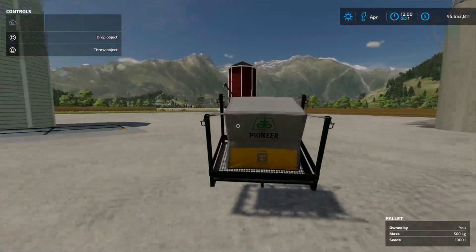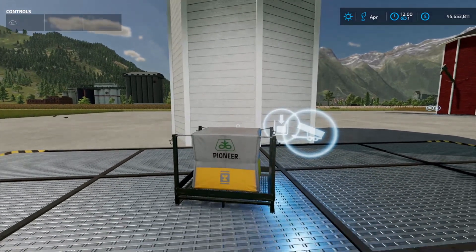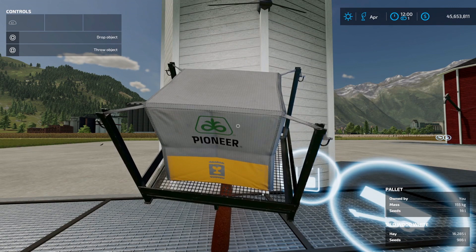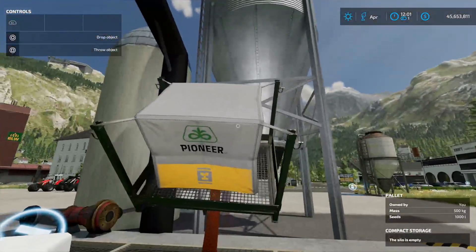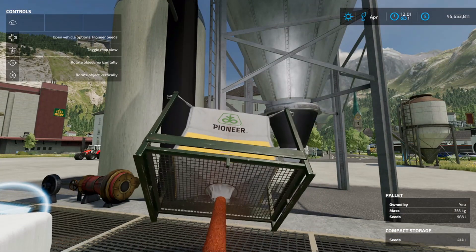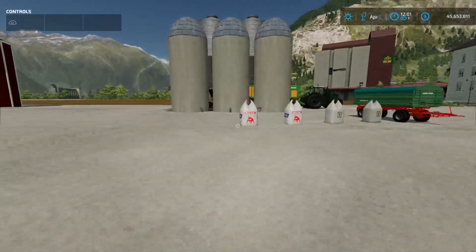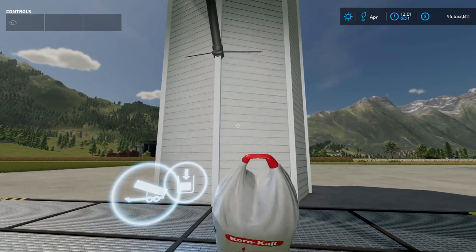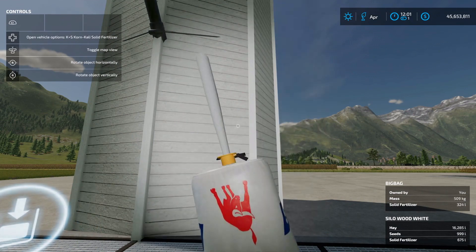Can we empty our seed pallets into the Umatana silo? Oh yeah, there we go! You need to have it a little bit up in the air with your tractor front loader. So she's taking seeds from seed pallets. Let's see what Missy B can do - same with Missy B, you need to have it a little elevated like so.